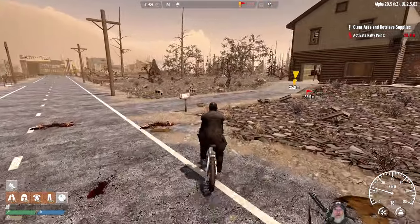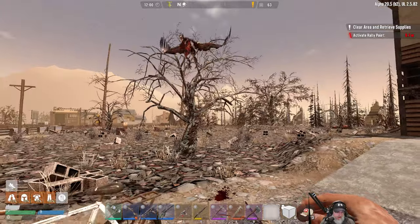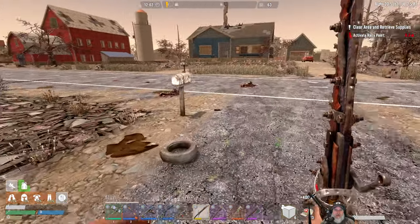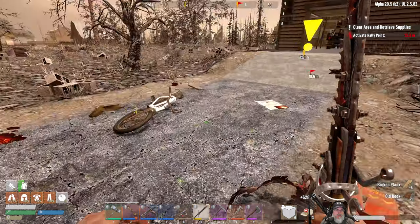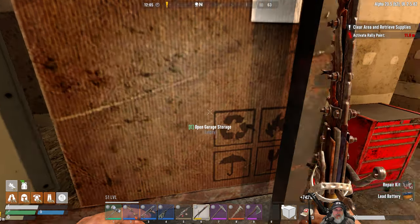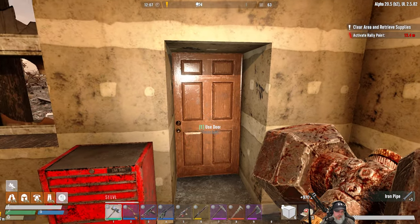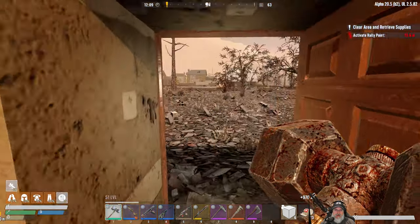All right, we are here at the quest location. This looks like the house that we started our Alpha 20 vanilla series in - in fact it is, so we're quite familiar with this place. Let's do a little quick double looting here. Got a book out of there, that's great. Some planks, a repair kit, a battery, some iron. We won't actually go in the house... oh shit, we got a copper out here.